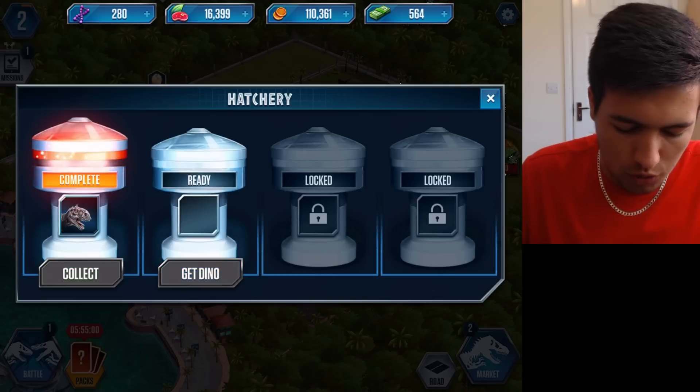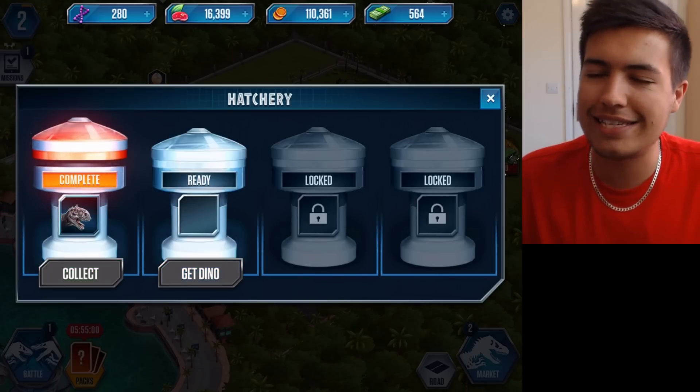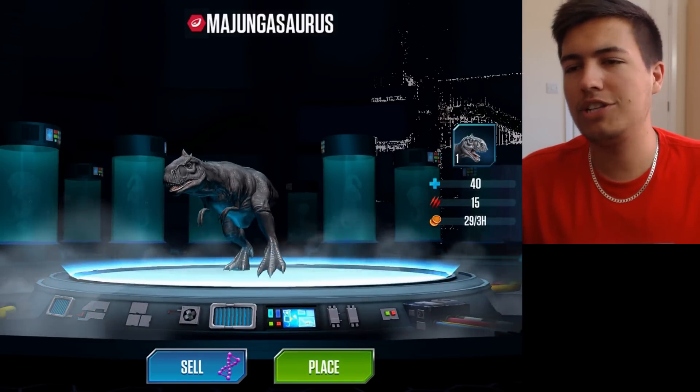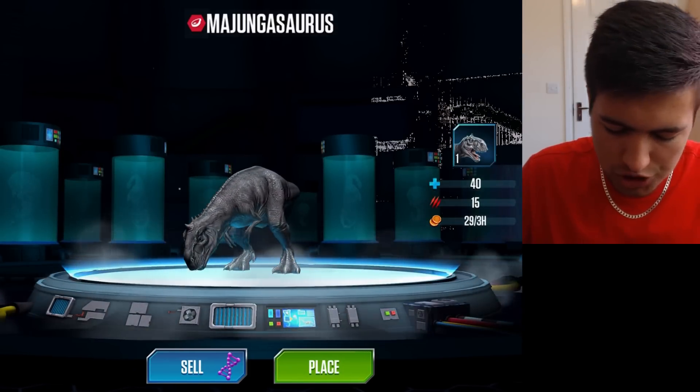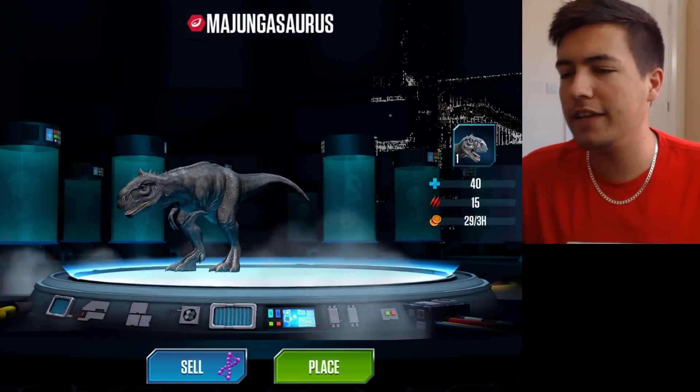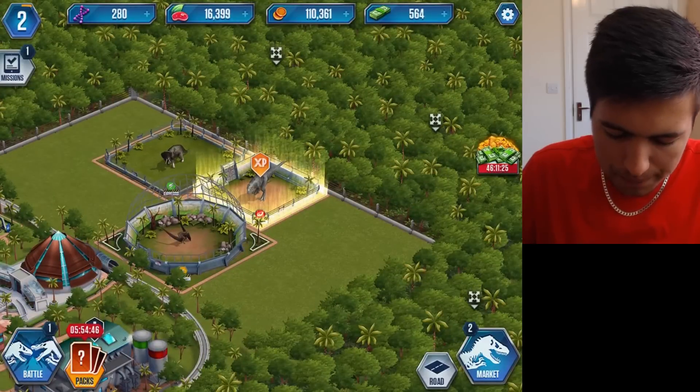We've also got in our hatchery another one here which we can collect. This is the Majungasaurus. Awesome, the Majungasaurus actually looks pretty cool. 40 health, 15 attack, and we can place him down.